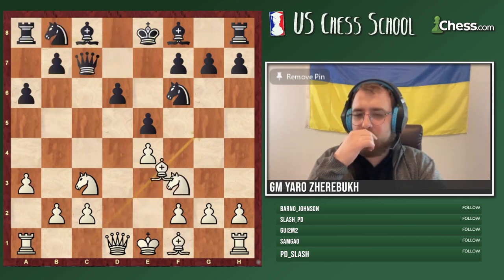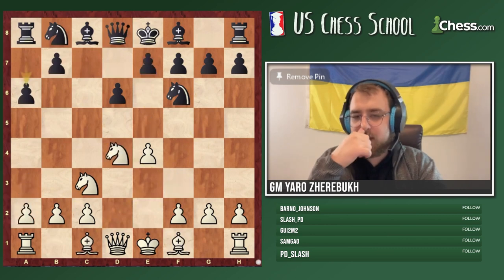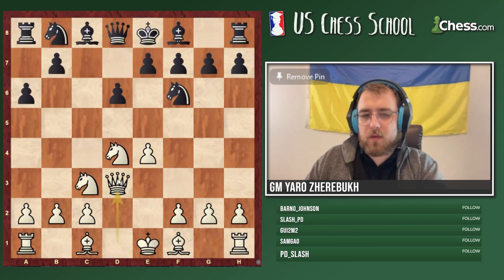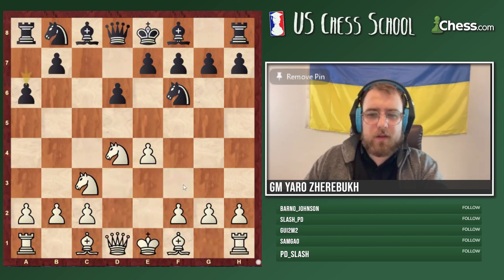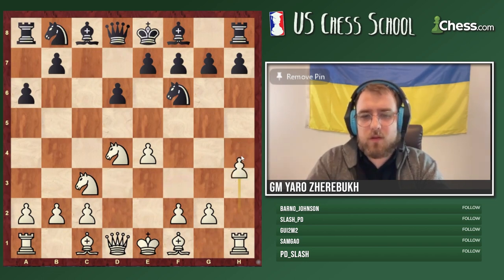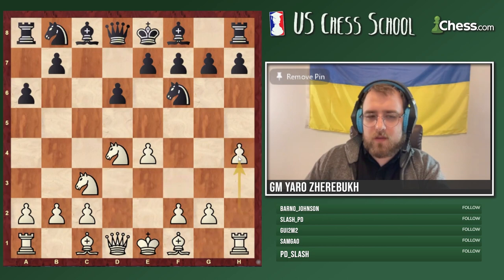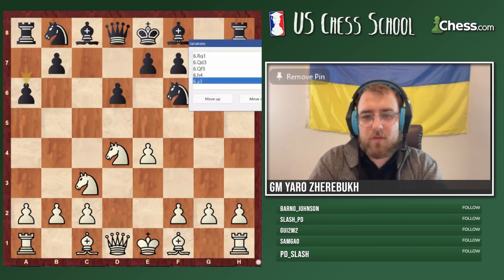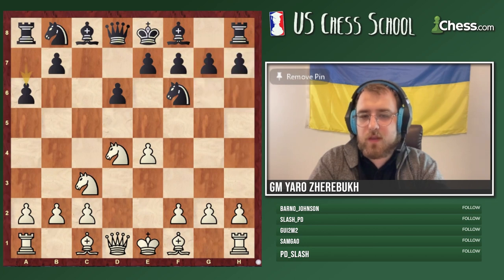In the Nimzo-Indian nowadays, black needs to be prepared for everything: a3, Rook g1 is quite popular, Queen d3 got popular, Queen f3 — you name it, even h4. I faced h4 at the 2018 U.S. Championship against Neruditsky. I was ready for every single line except h4. Nowadays when you play the Nimzo as black, you have to be ready for pretty much almost everything.